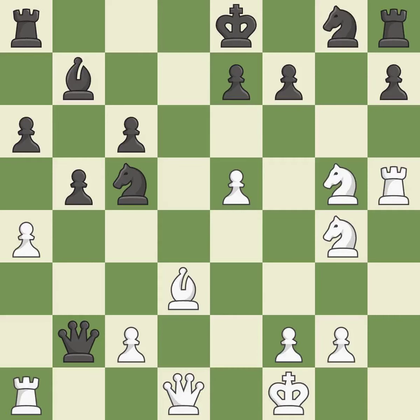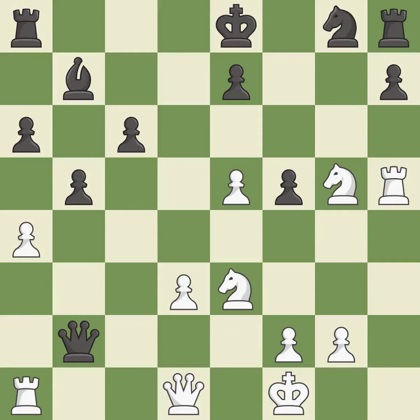This prevents the opponent from being able to pin a bishop — it is best. The best choice is this one — it is ideal. Recaptures — it is quite good. This misses a chance to advance a rook from its starting square — it is incorrect. This mobilizes the knight, allowing it to control more of the board — it is good. This defends the attacked pawn — it is best.